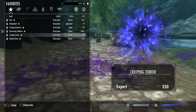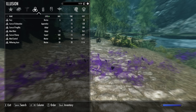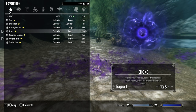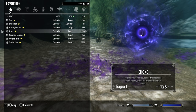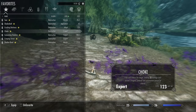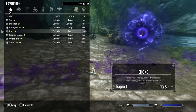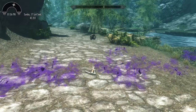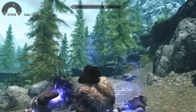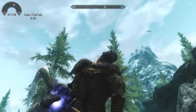Moving on, I believe I'm actually missing one destruction — and next up is Choke. What Choke does is pull and choke a target, dealing 35 points of damage each second. Dragons, undead, and automations cannot be choked. But it lifts up the target, chokes them in the air, and does a fair amount of damage.